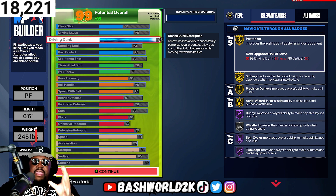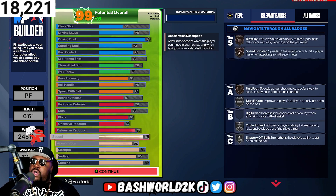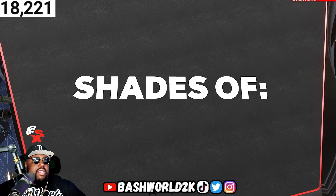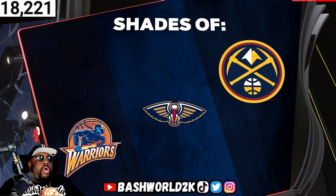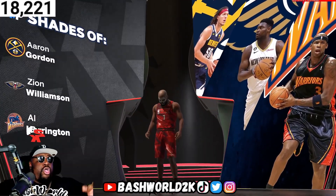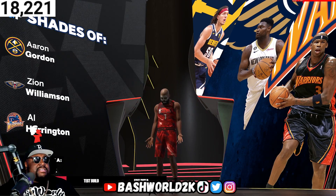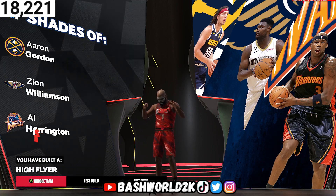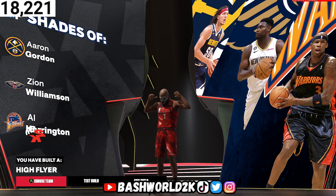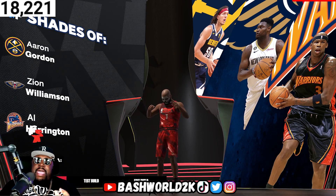We're just trying to get the Zion shades on this one. RD helped me out because I was up for a long time trying to figure this out. Holy moly — we got Zion this time, the second shade. You got Zion Williams. You have built a High Flyer — that is correct, this actually is a Zion build. There's no capping on this build, this is the Zion Williams build and it's a High Flyer.